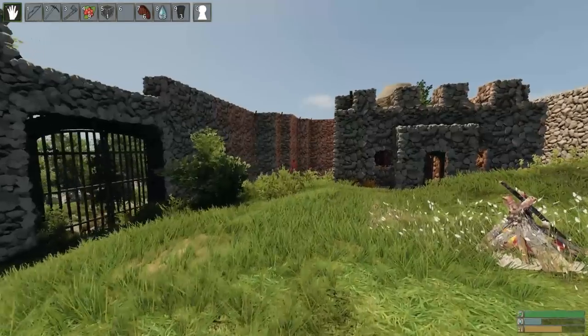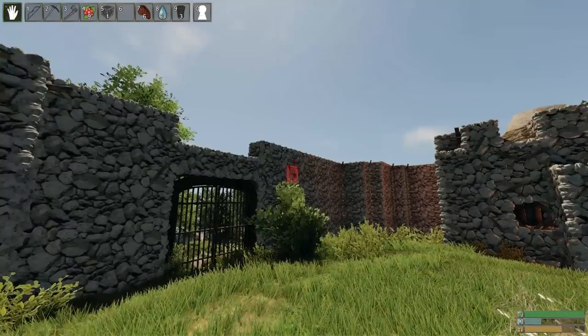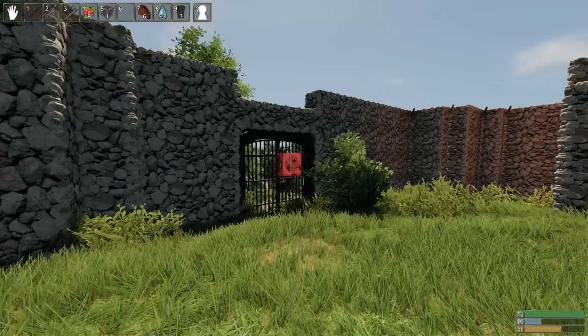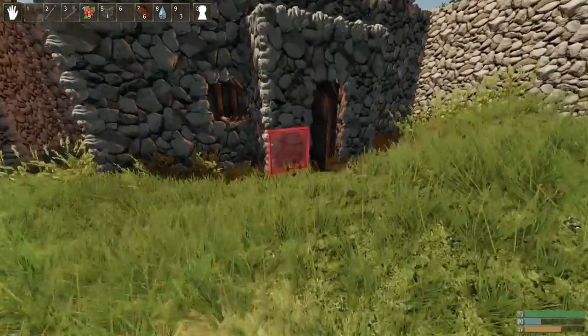There's a little gap in the bottom of the wall. Here's my handiwork — this is what I did over the weekend. We've got ourselves some lovely high walls so that people can't get up in our base. We've got an iron gate which is unpickable; nobody can get inside. They can blow this up with explosives, but that's the only way they're getting in. They can't pick it, they can't do anything else with it.